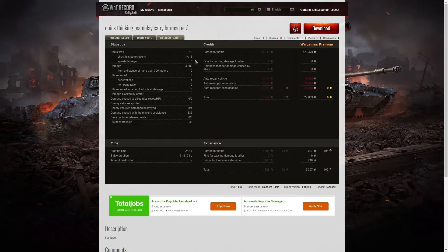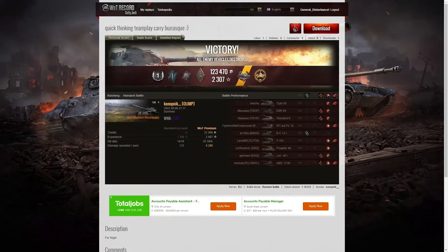Looking at the detailed scores: 16 shots fired, 14 direct hits and 13 penetrations. 4,280 hit points of damage, all done at close range. Four hits received from the enemy — all four were penetrations, because the armor is absolutely dreadful, so you've got to avoid being hit if you can help it. He damaged eight of the enemy, killed four, and did 335 hit points of damage assistance. He earned 123,470 credits and still came out with a profit of 22,009 credits despite firing premium ammo. He took away 2,307 experience points altogether.